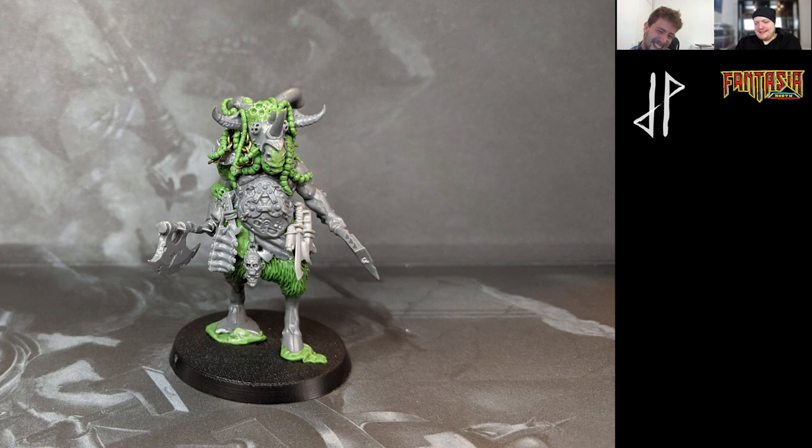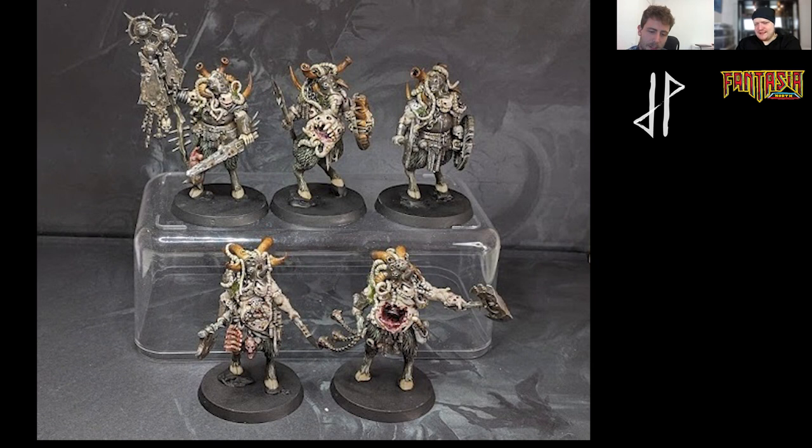So it's legs from the Savage Orc pigs, Night King bodies, and Marauder Horseman heads with some various horns and bits. The shields are Minotaur shields, because it was quite hard to find anything else that didn't look really out of proportion. They're quite chunky — if you stand one next to a normal Black King, they tower over them.